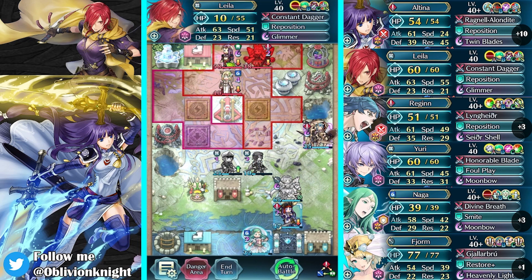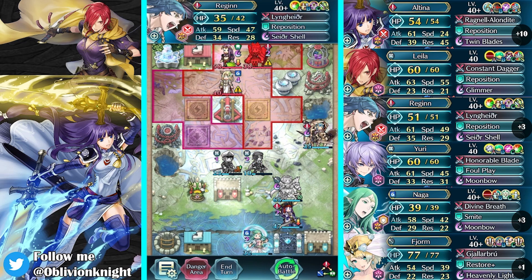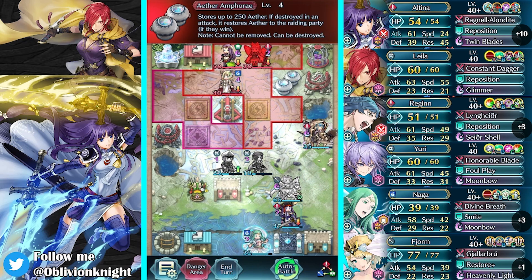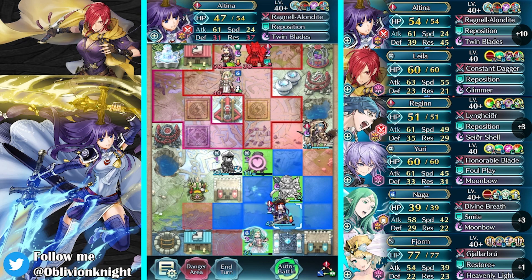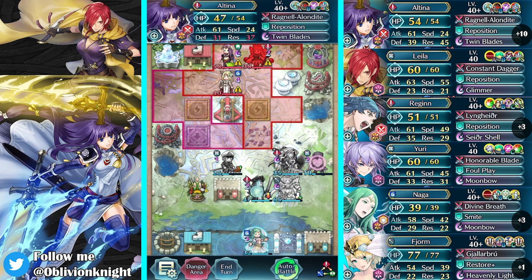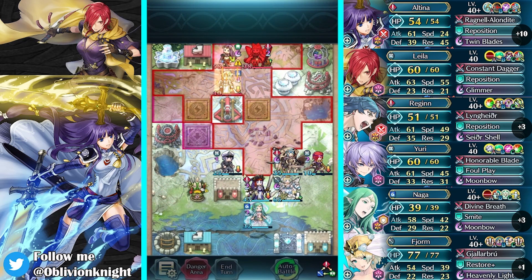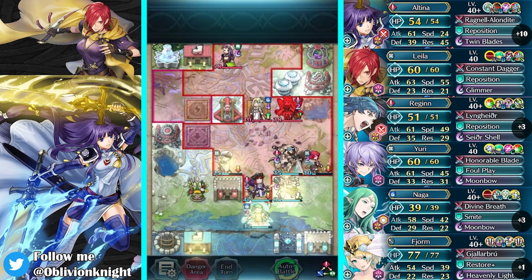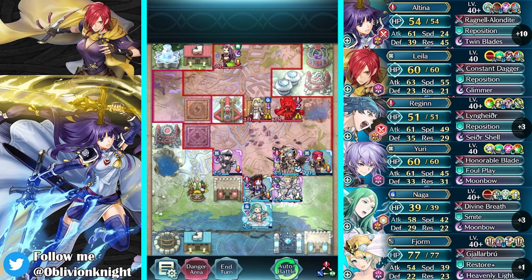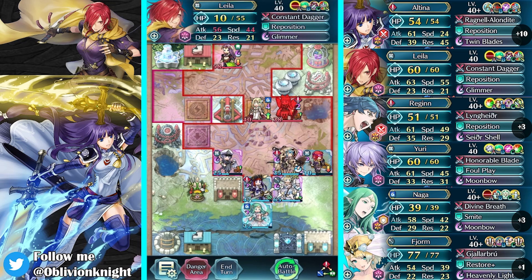Do I want to bring her backwards or forward? I could bring her this way to the right, and then she can maybe help get this pot. And then I can move Altina up and give her the dragon effectiveness. Rally again — so we did get the turn off there. Can we kill Seros? Okay, we can kill Seros. We can kill Mirabilis.